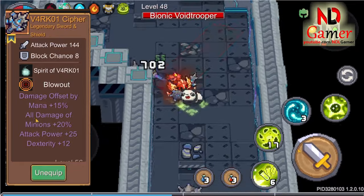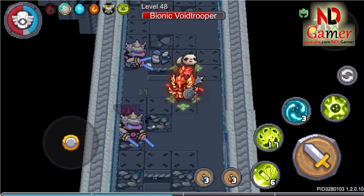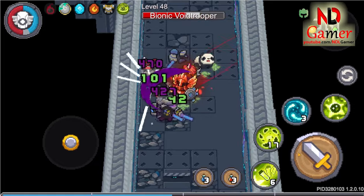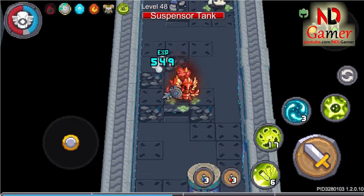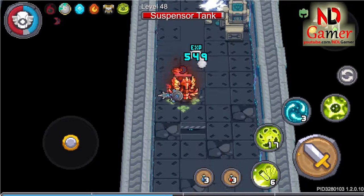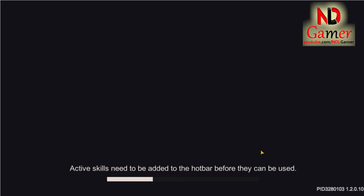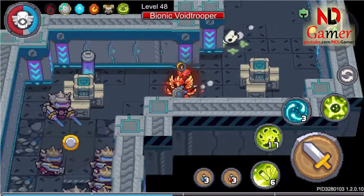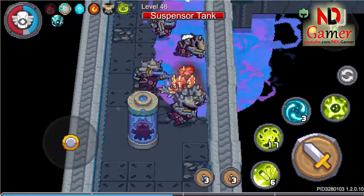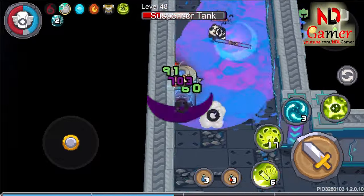The next weapon is the V4 RK01 Cypher. This is a sword and shield type of weapon, similar to other sword and shield combinations. When attacking normally, it swings with a narrow range, hitting only about 3 targets, and it also inflicts dark damage like other V4 RK01 weapons. When fully charged, it charges towards the target and creates a fairly large radiation zone, causing anyone who steps on it to bleed.